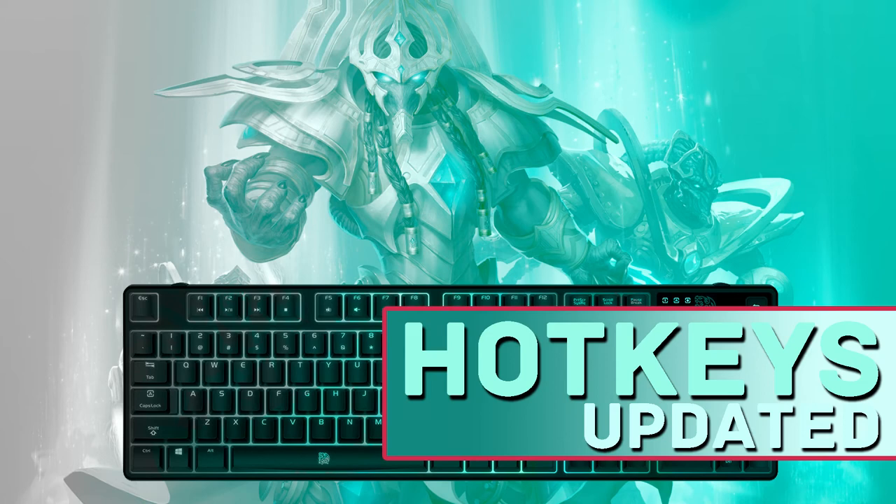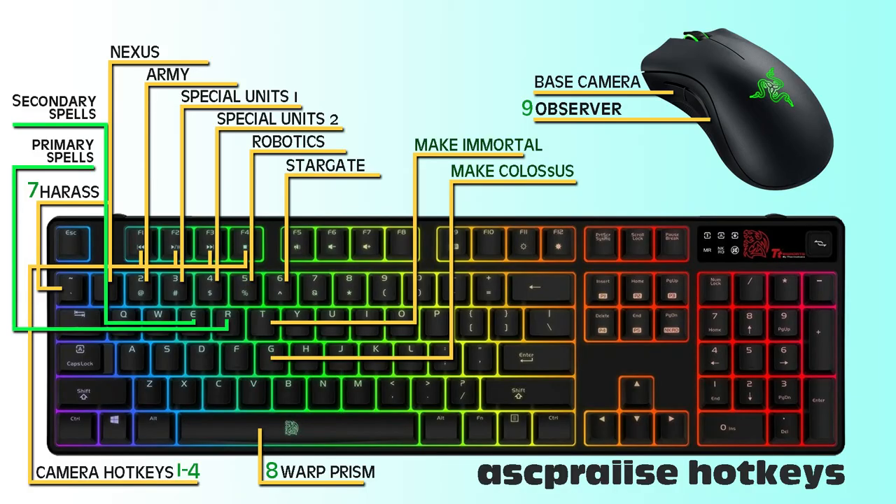What's up guys, long time no talk. I am your host ASC Praise and you are watching Praise TV, the place where we discuss all things Protoss as it relates to my favorite game, StarCraft II Legacy of the Void. This will be a much shorter episode because it is a revision and update of my first episode — the comprehensive guide to all macro, micro, and production hotkeys. This is a follow-up because I showed a hotkey setup from between Wings of Liberty and Heart of the Swarm. This is my updated and refined setup for Legacy of the Void specifically.